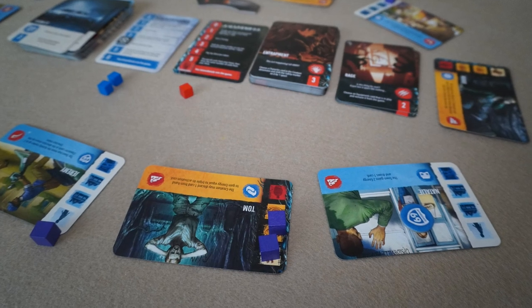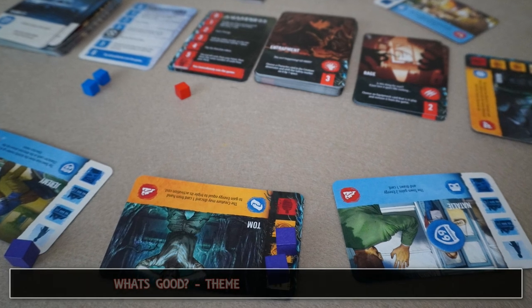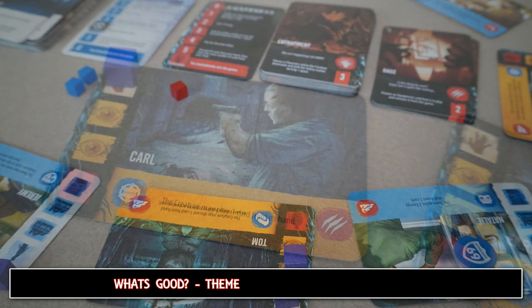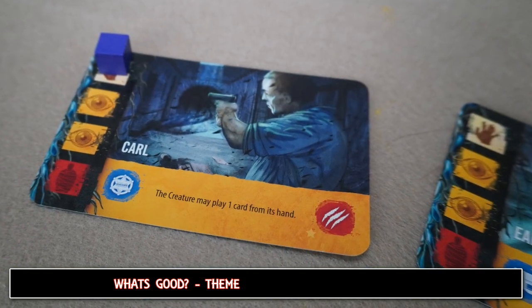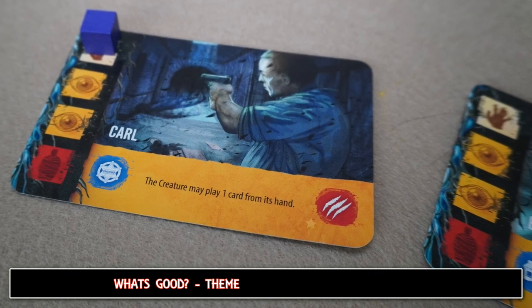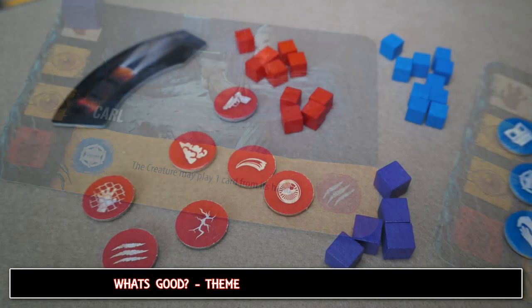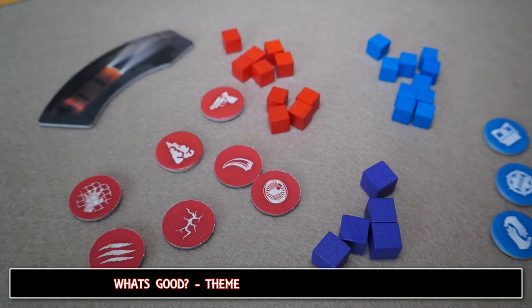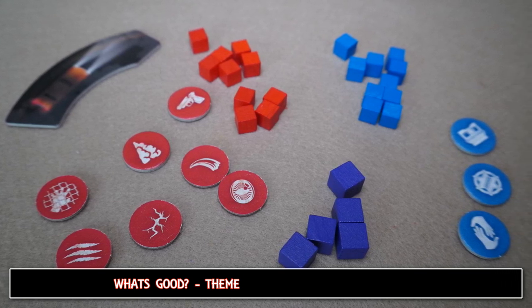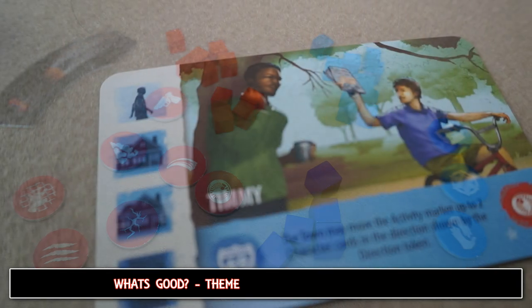So what's good about the game? Well I don't normally like to start with theme, but considering the size of the box it's got such a wonderful vibe and presence to it. Despite the somewhat obvious giant shadow that the Stranger Things franchise brings to bear, the looming threat of the in-between is so well presented here. It's a testament to the fact that theme can not only be evoked largely by artwork and production but can also be delivered in a small package.